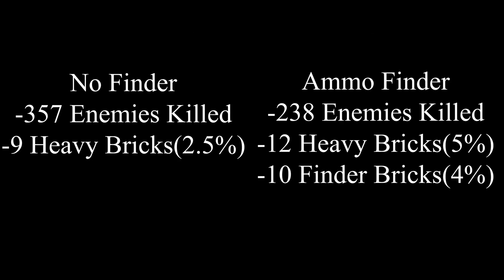Now we're going to take a look at the difference between the two. With no ammo finder we got 2.5 percent, and with the ammo finder overall five percent for regular bricks and four percent for the finder bricks.